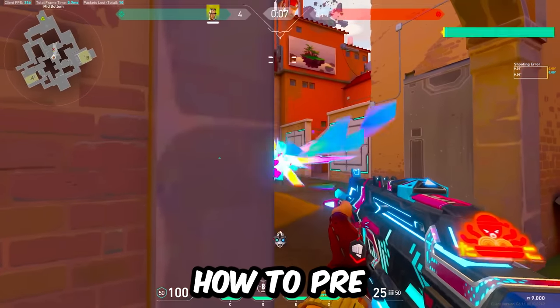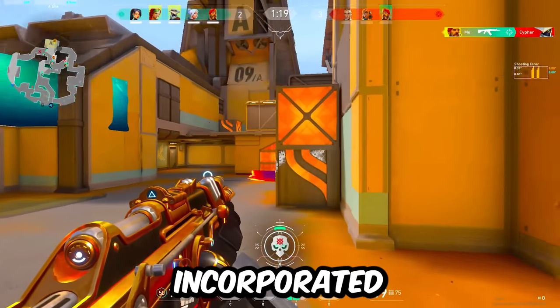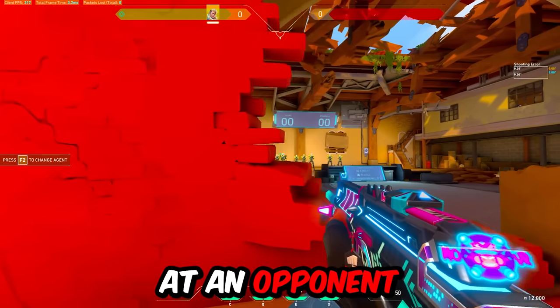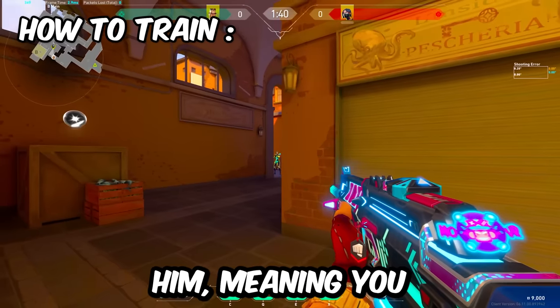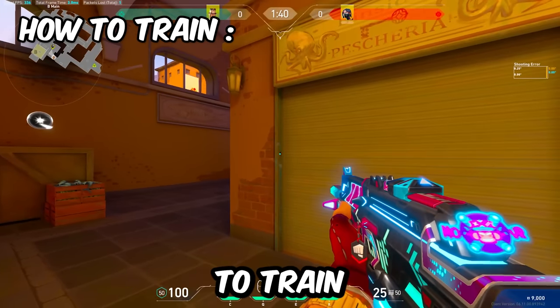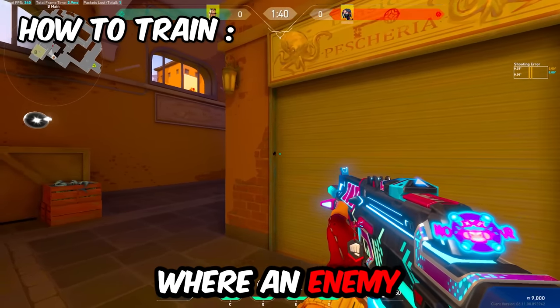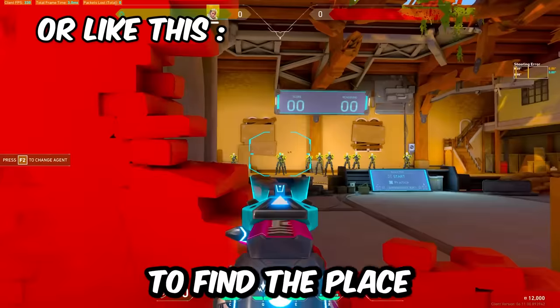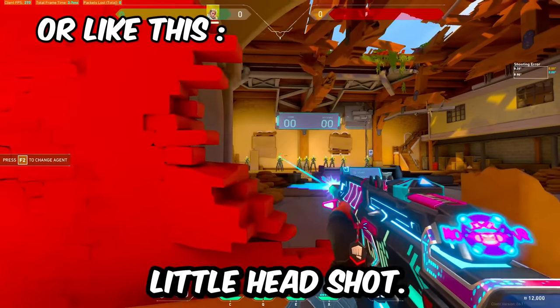Secondly, it's important to learn how to pre-aim properly, as this is often incorporated into your ADAD peek. Pre-aiming is when you aim at an opponent before even peeking him, meaning you line it up with your strafe. A good way to train this is to aim at an angle where an enemy usually stands, like a common angle. Then, without moving your crosshair, go back to the wall to find the place where you have to aim to get a nice headshot.